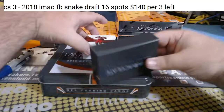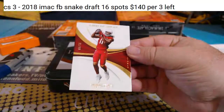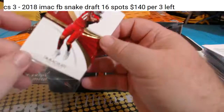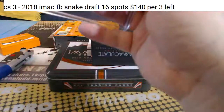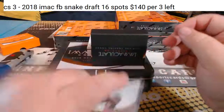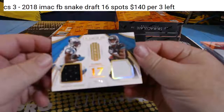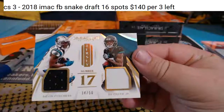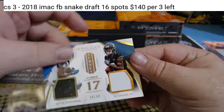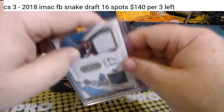Thick one in there. One of 99 — Larry Fitzgerald for the Cardinals. Looks like a two-man in here. Devin Funchess and DJ Chark — Panthers and Jags. Jags are linchpin, Panthers are Mitch.